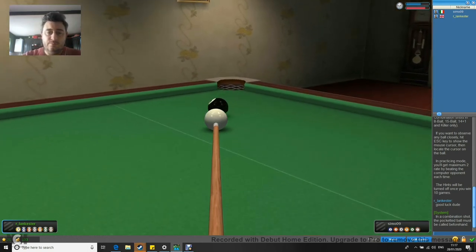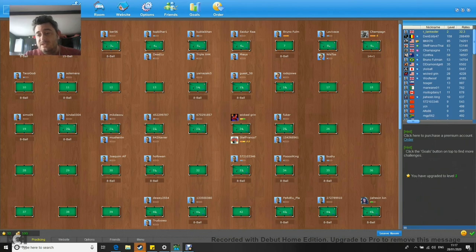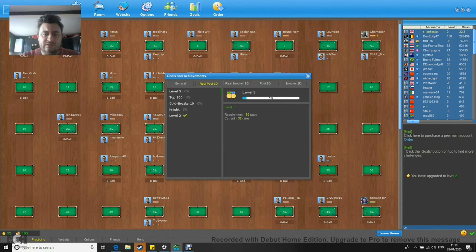Right, so I should — pocket this. Good game! But there you go everyone. It says here that I've now upgraded to level 2. As you can see up on the top here in yellow, R underscore Lancaster level 2, rates 32.3. There are other rooms you can go in. You can go on the website, look at the options. There are goals here as well — requirements 60 rates so I can get to level 3. You can play snooker on here as well.